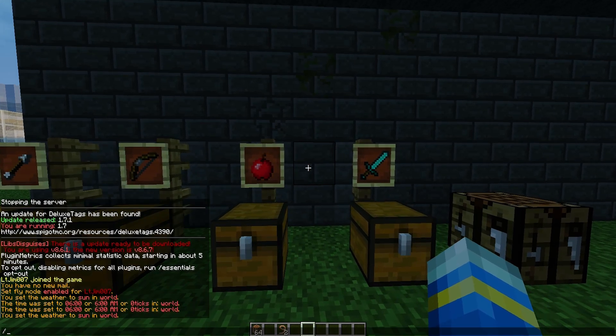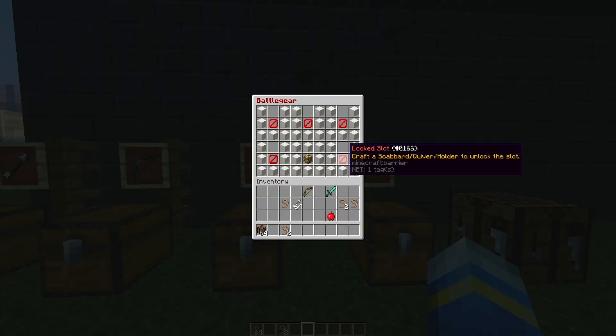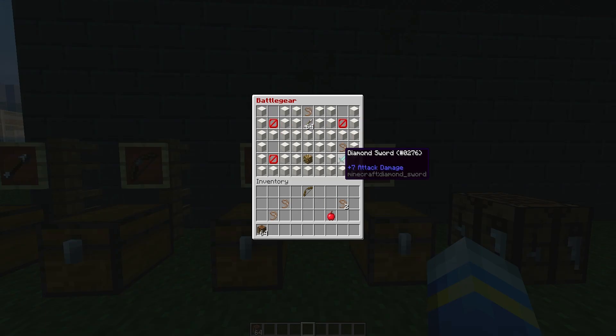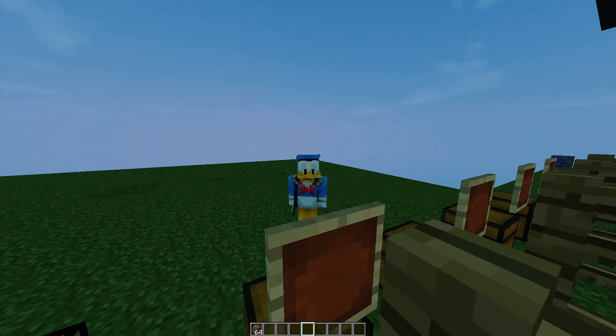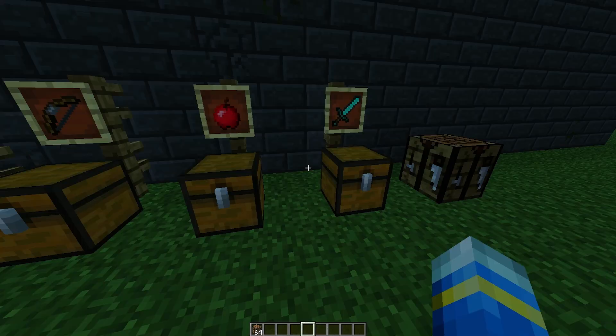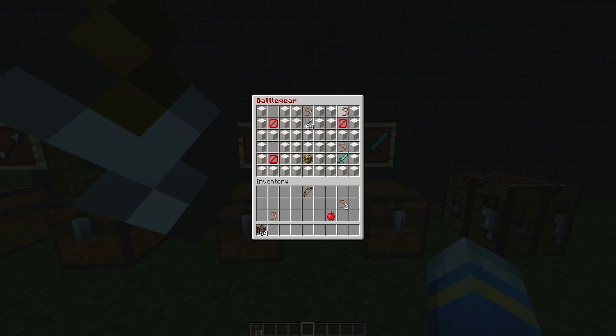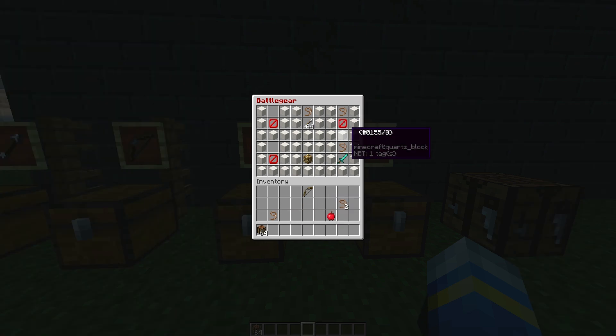Going back to /gear, let's enable it. The side slots get the scabbard and the quiver — putting the quiver there means it should appear on our back. If it doesn't refresh, just open it again and it should refresh. So we have a sword by our side which looks cool, and the quiver on our back which is very nice.